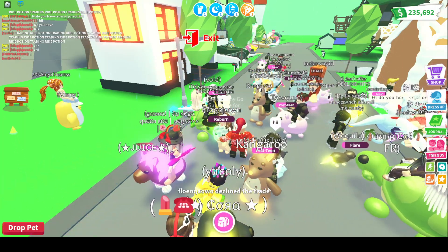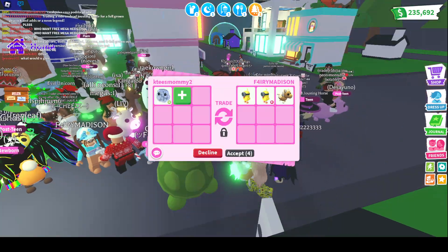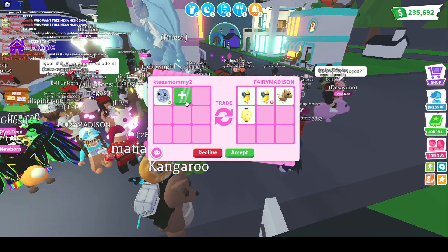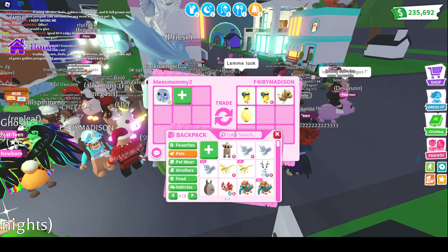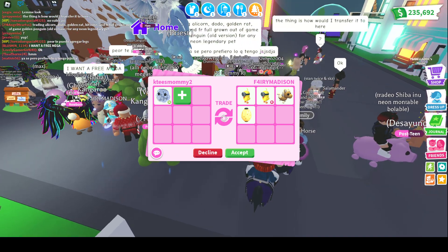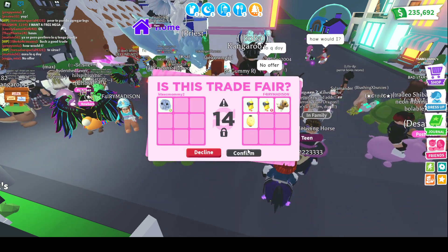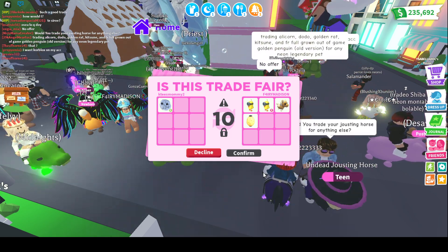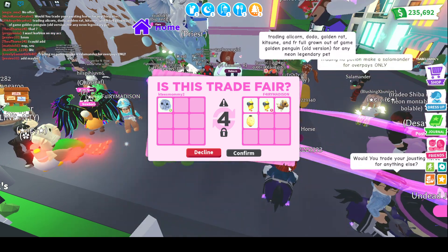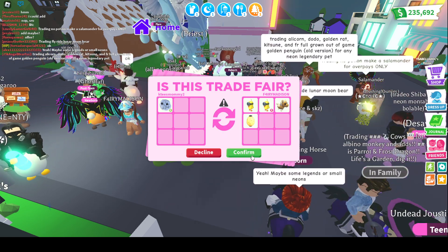I believe we're getting offered a ride potion — oh, they declined. But that's okay, I really didn't want to do it for the ride potion. Getting another offer for our neon frog spawn. Whoa — it's the Shetland light brown pony! Oh my goodness, I think I'm going to have to do it, because that's a legendary. I'm going to do it. Let's see — we might be trading our neon frog spawn for a Shetland pony light brown legendary, two Zodiac million chicks, one ride, and a Japan egg.